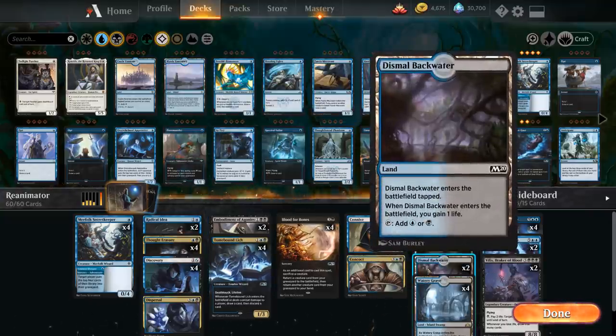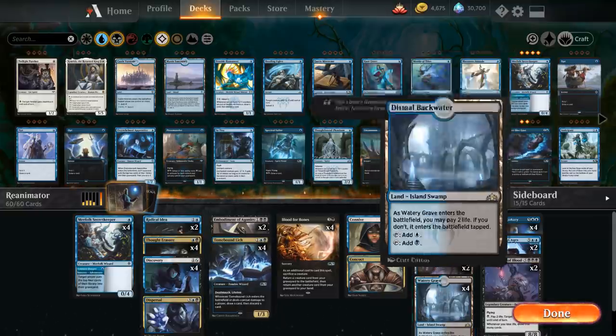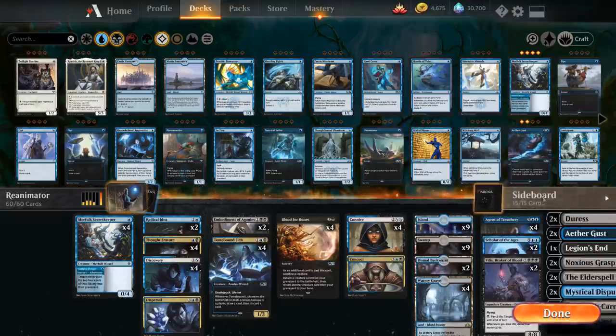The mana base runs 24 lands total, including two copies of Dismal Backwater as a necessary evil to ensure enough blue and black sources — especially in sideboarded games with a bunch of double-black cards to cast — plus four Watery Graves, nine Swamps, and nine Islands.